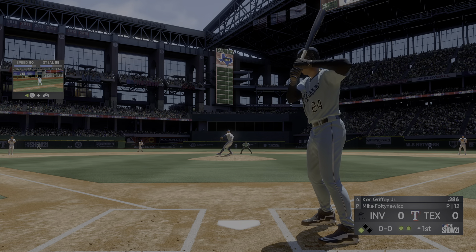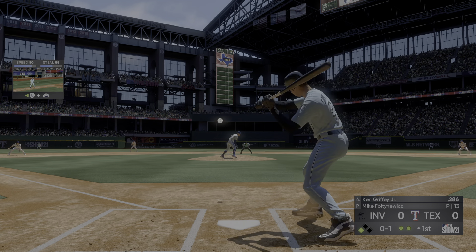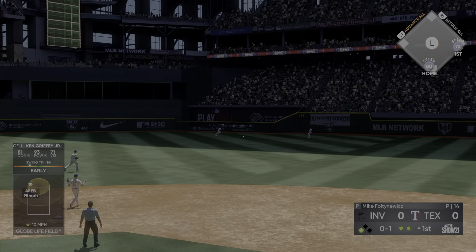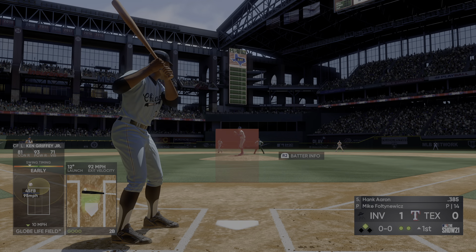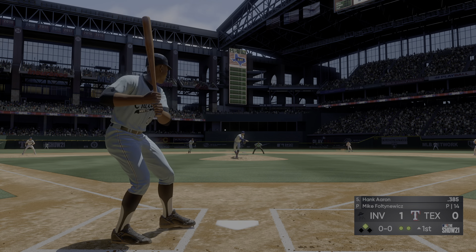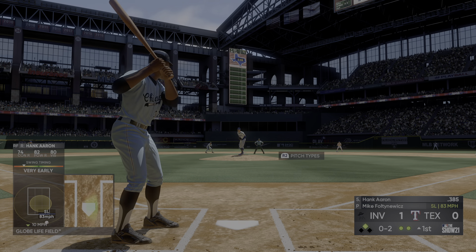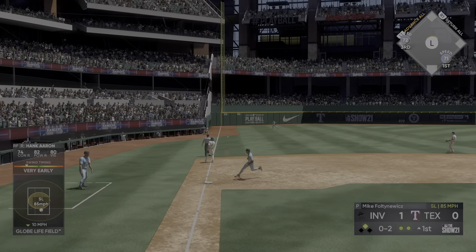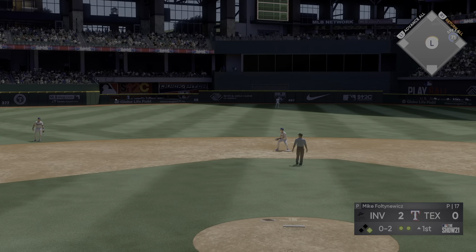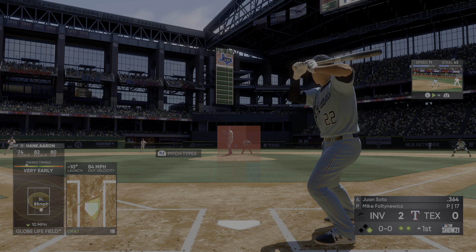Now here is Ken Griffey Jr., looking to put them ahead early. First pitch on the way — a swing and a softly hit ground ball. The 0-1 driven nicely into the gap. The run is in to score and they take an early 1-nothing lead. He is in at second base with an RBI double. That will bring up Hank Aaron. With no balls and two strikes, he doesn't have to give in — he's got a base open. This ball is going to get through — that's a base hit and the run will score from second to make this a 2-nothing ballgame.